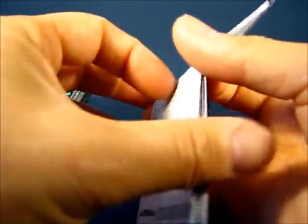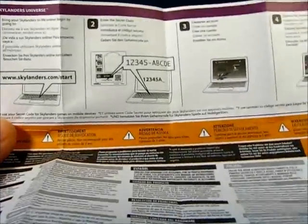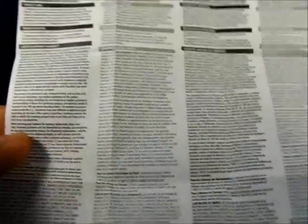Also included is a card with care information, warning information, and instructions on how to use the web code online to access the character. You can see all the care and warning information in very fine print in several different languages on both sides.